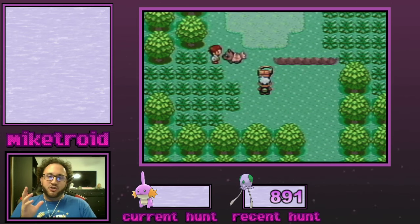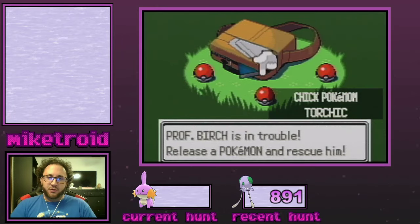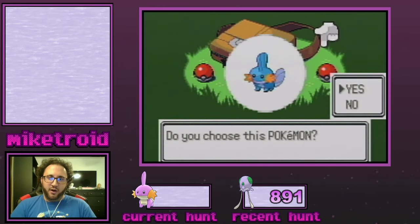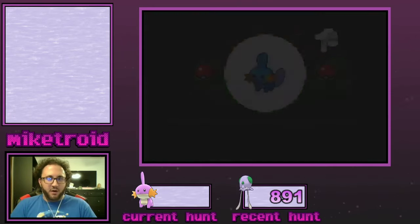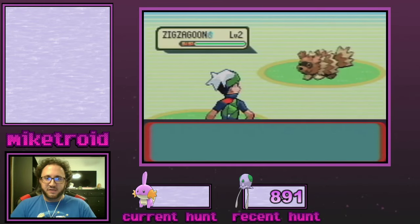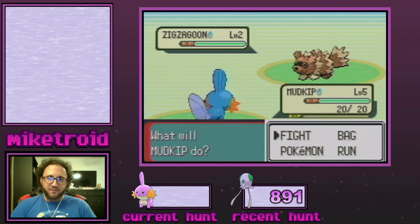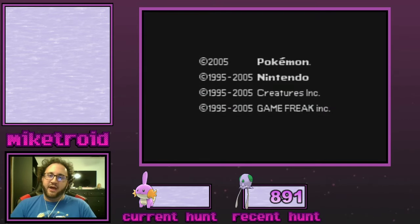So I'm going to show you a really special way that you can hunt starters specifically here in Emerald. I think it's really unique and kind of cool. As you can see over here, I'm going for Mudkip. We're going to open the bag and do kind of a standard soft reset where we just pick our starter and throw it out into battle. This one's not going to be shiny, so we're going to reset over it — and that's where I would add one to my counter.